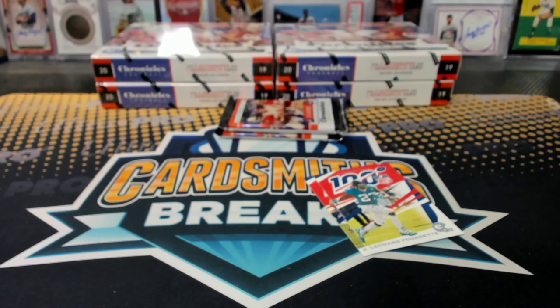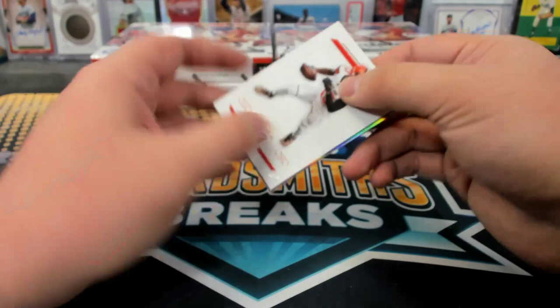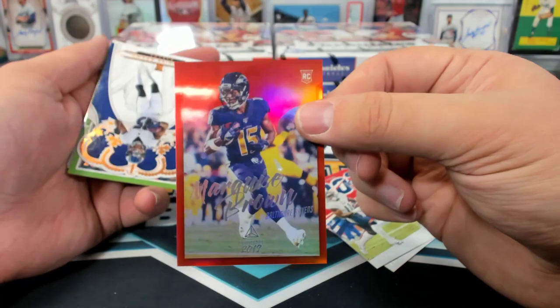Dynegon — I forgot what those are called — for the Bears. Hollywood Brown Red Luminance — that looks awesome — to 99.